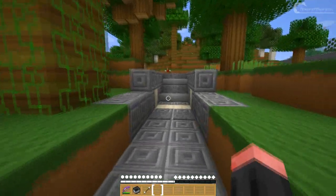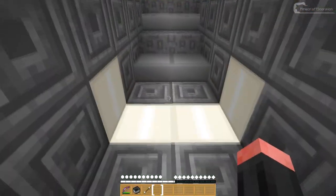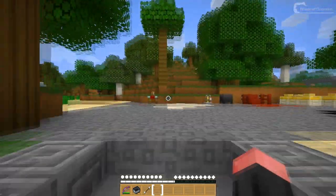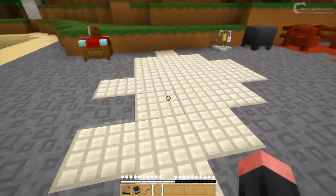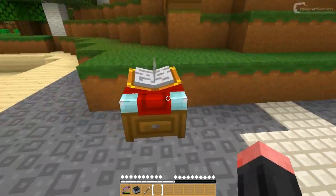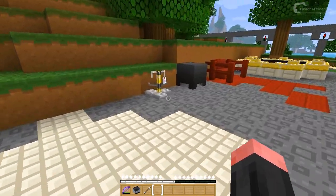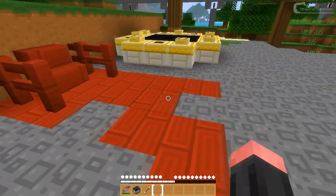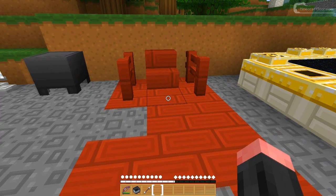Let's go here — I've got another redstone lamp and it looks pretty cool as well. Here is the end stone. Actually it's stone, but whatever. The enchantment table, the brewing stand, the cauldron, and the nether bricks.